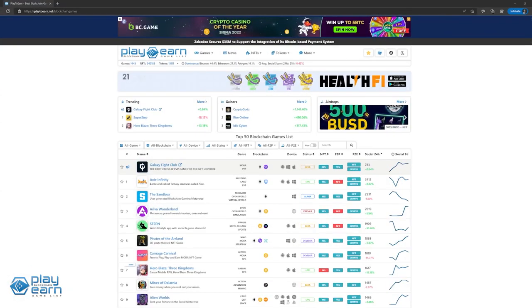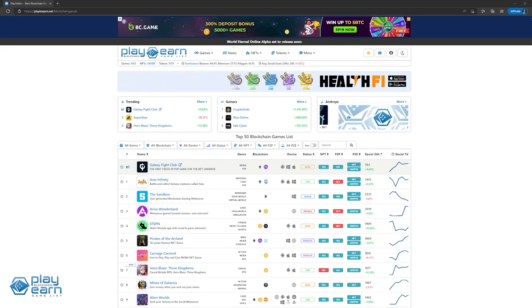If you want to try out the game, you can visit their website. If you're enjoying this list so far, you can check out our website at play2earn.net. We have different categories you can search from so you can actually find what you're looking for. Now let's get back to the video.